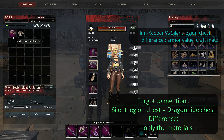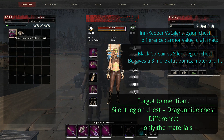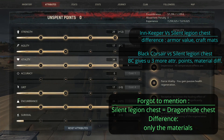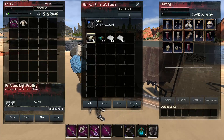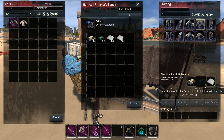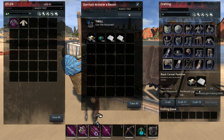Comparing the silent legion light pauldron with the black corsair pauldron: the difference is that with the black corsair you can put about three more points anywhere, most likely into accuracy or one extra point into vitality, so it's not a really big difference. The main difference is the crafting cost — silent legion costs more star metal while black corsair costs extra leather layers but no star metal.